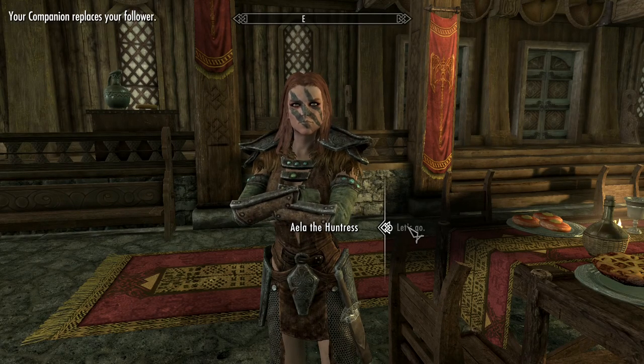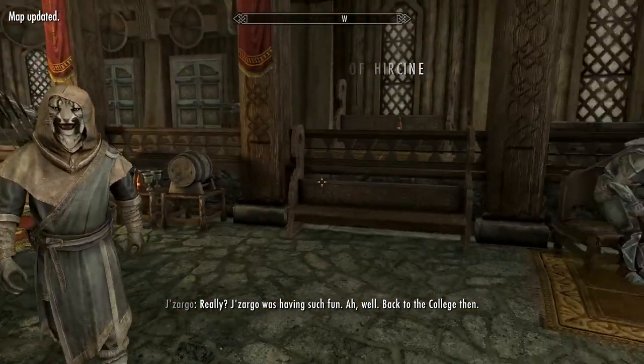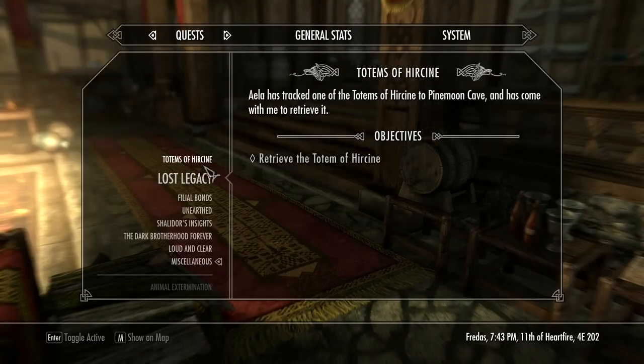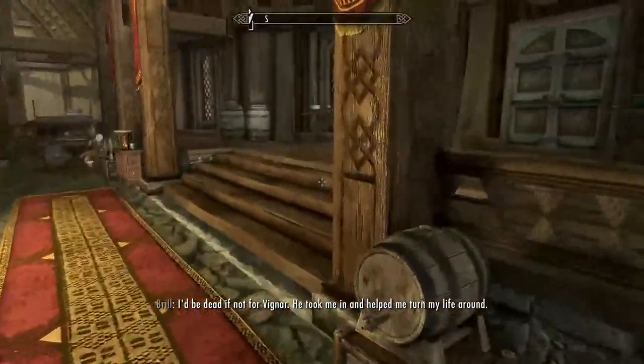Once Aela gives you the quest to help her find a totem of Hircine, it can spawn anywhere on the map. There's no designated place for them to spawn — it's just any random dungeon. You will go there, clear it out, and grab the totem from that location. You will repeat this three times.